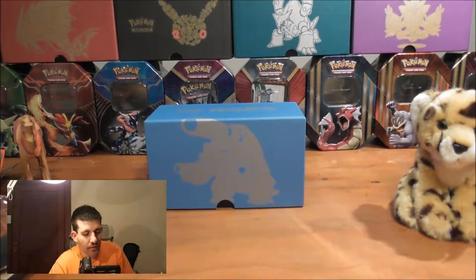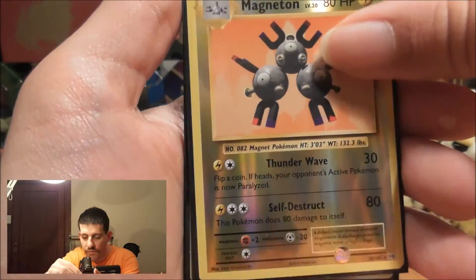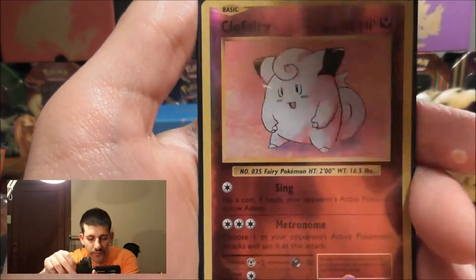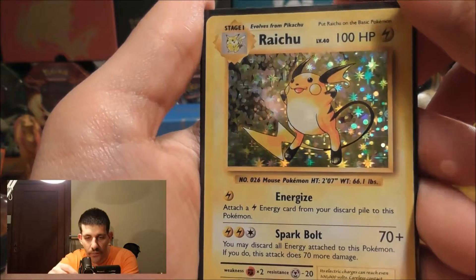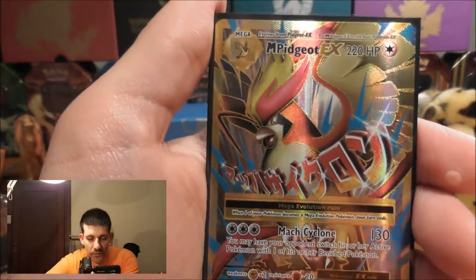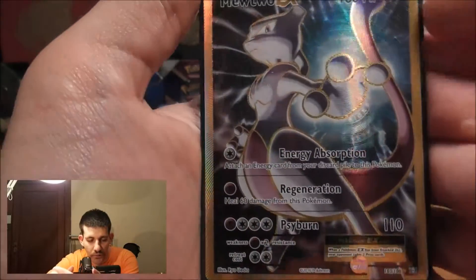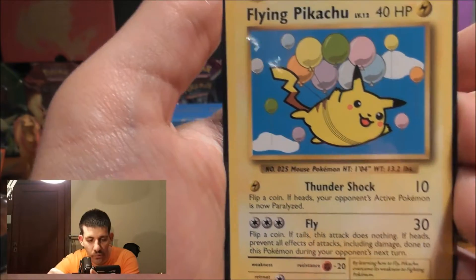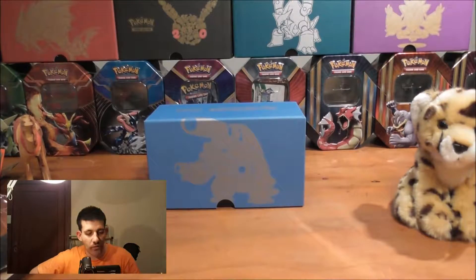Overall this was an awesome box. I'm going to get all the pulls out so I can do a recap. Here is a recap on all the pulls I got: Magneton Reverse Holo Rare, Dewgong Reverse Holo Rare, Clefairy Reverse Holo Rare, Raichu Holo Rare, the awesome Mega Pidgeot EX Full Art, the Lugia EX Full Art — which is quite an awesome card too — and then to close it off, the awesome Flying Pikachu, which was the Secret Rare number 110 of 108. Thanks so much for watching this video, hope you enjoyed it. Please like and subscribe. Thank you so much. Goodbye.